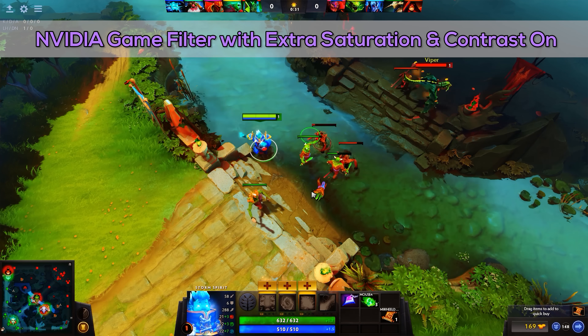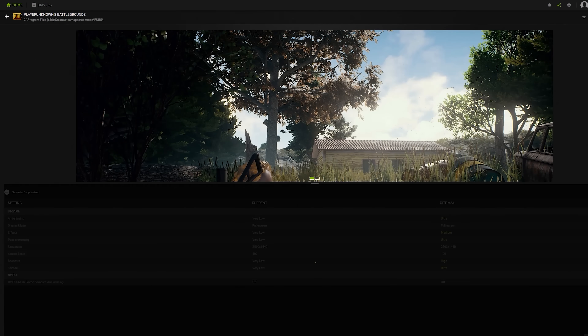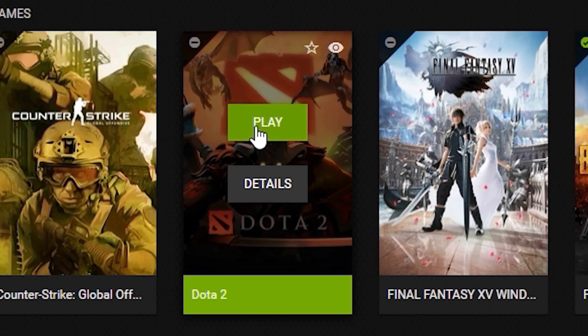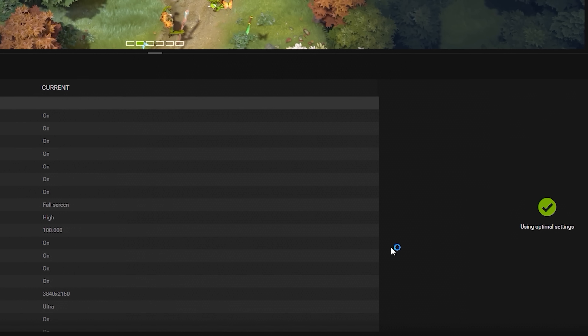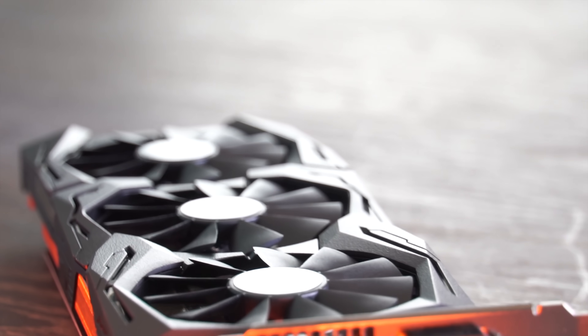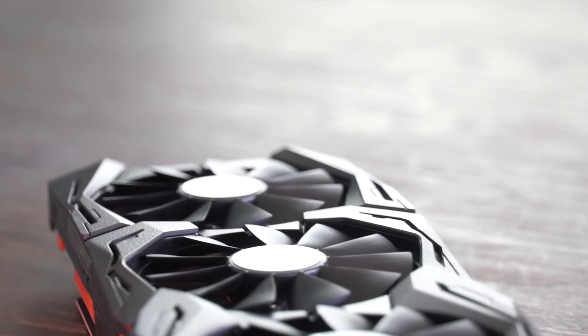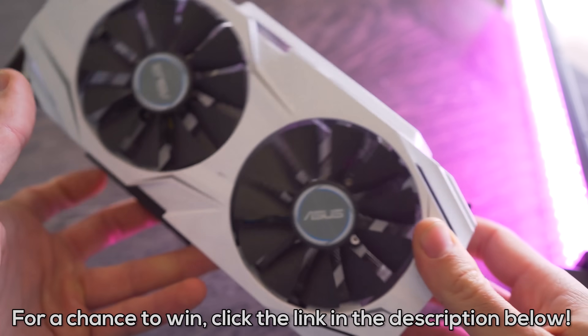You do have to use the GeForce Experience software to unlock freestyle filter, but on top of that, you can optimize your games with one click of a button, or revert them if you don't like what the optimization has done, as well as quickly update your drivers within the software itself. I'm really loving what NVIDIA is doing with the software, and I like what ASUS is doing with their 6GB and 3GB variants here on the table — one of which I'll be giving away to you guys in the audience. Link is in the description below.